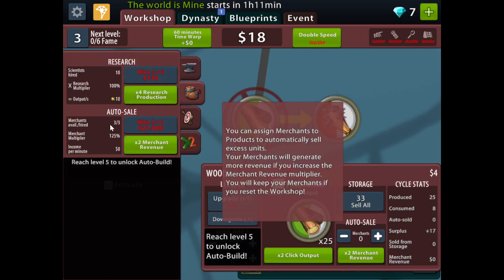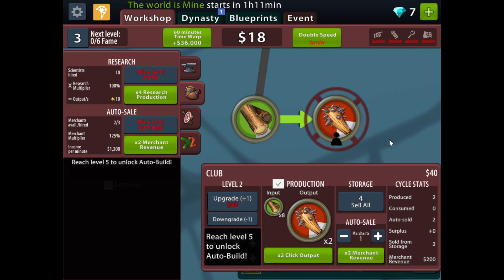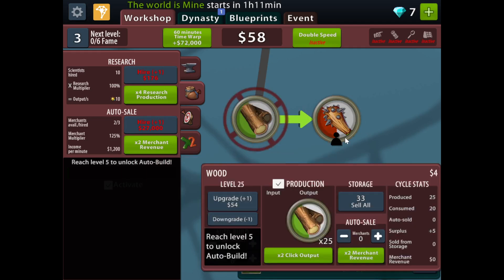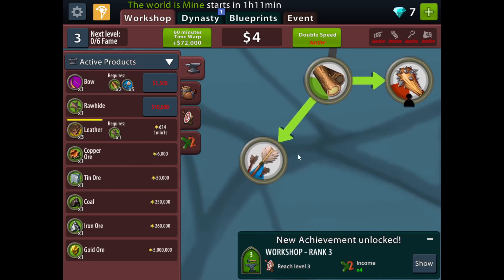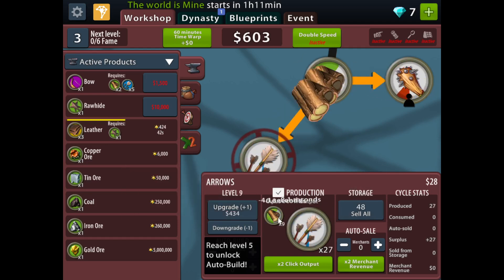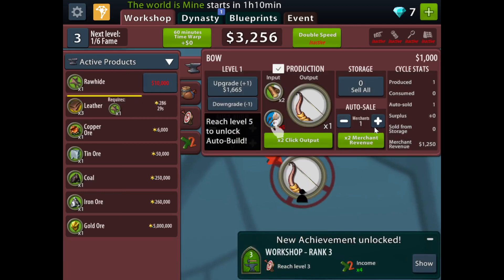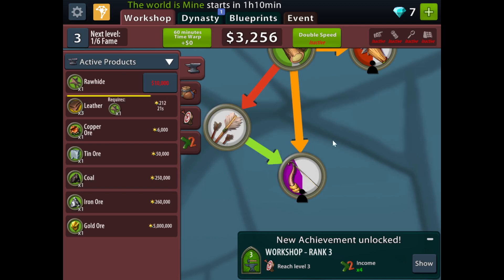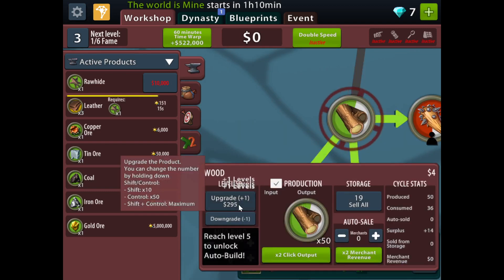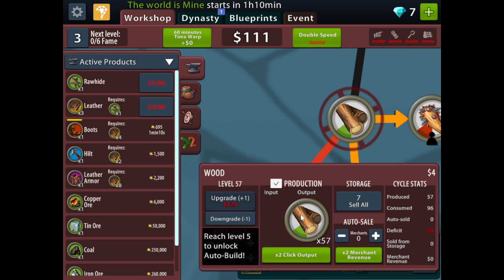This setting automatically sells excess units. So let's put a merchant on the clubs so I don't have to bother with them, because they are a dead end. We get arrows — sell those and upgrade, sell those and upgrade, again and again. Now we have the bow, which is also a dead end, so you can put a merchant on that too.